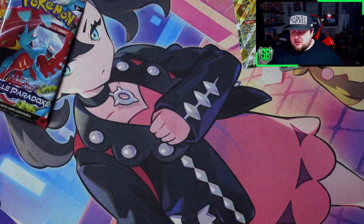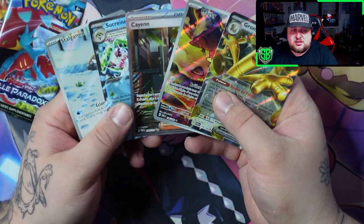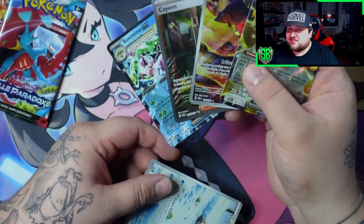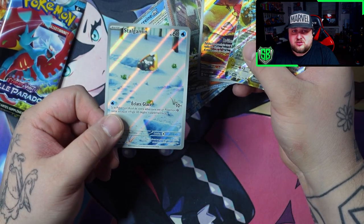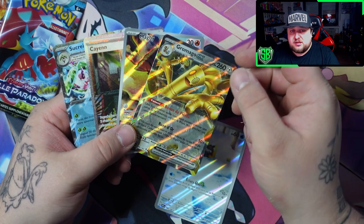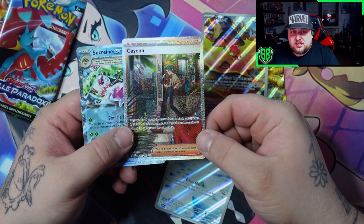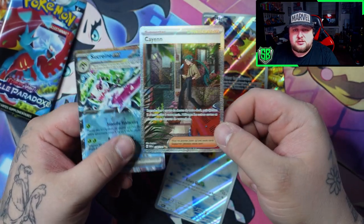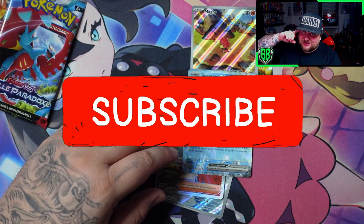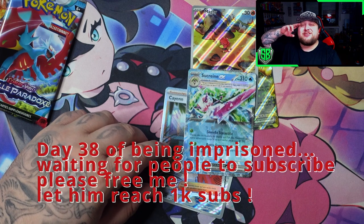So we got actually four pulls from the Roaring Moon ETB, so that means it wins this battle with way more and better pulls. In total from two ETBs we got five pulls — not the greatest, but four pulls from one is a kind of good ratio. We got Snorunt in the Iron Valiant box, and from the Roaring Moon we got Gimmighoul EX, Magby swimming in lava, Rika taking a walk and eating ice cream apparently, and the professor alt-art. Thanks for watching — leave a like, a comment, and subscribe to the channel. We want to reach 1000 subs, let's go guys, see you next time!